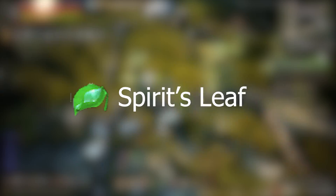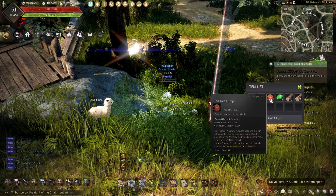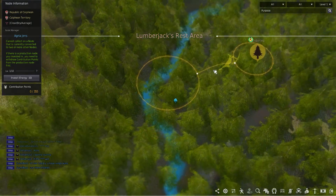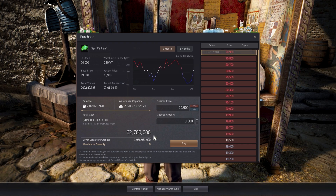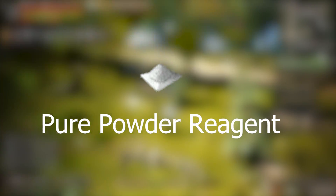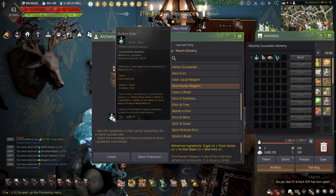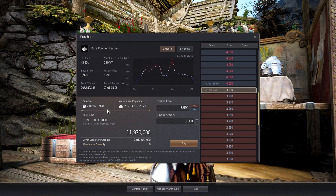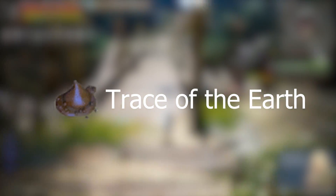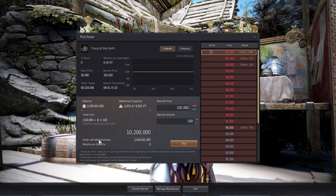For the legendary beast blood, the spirit's leaf can be obtained while gathering red tree lumps, workers can gather these while lumbering on nodes, or you can buy them from the central market. A pure powder reagent can be obtained via alchemy using one sugar, one silver azalea, one wild grass, and one purified water, or by buying from the central market. The trace of the earth can be obtained by sending workers to the stone chamber node, or via the central market.